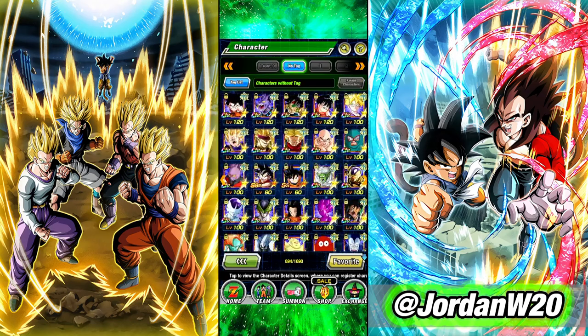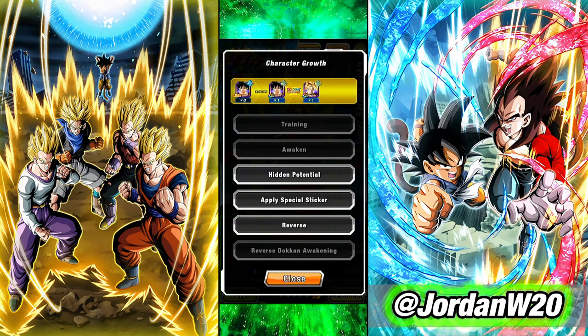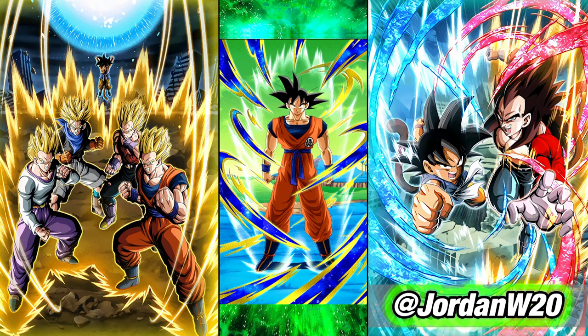The second way is that some characters in the game share the same name with another character. So for this Goku, in his base form, there are free base form Gokus you can farm up in the game to raise this character's super attack. I'm going to switch over to my desktop to show you a very useful resource.